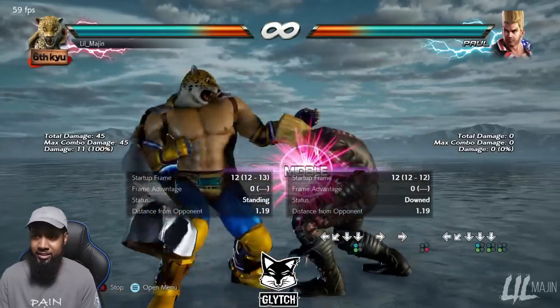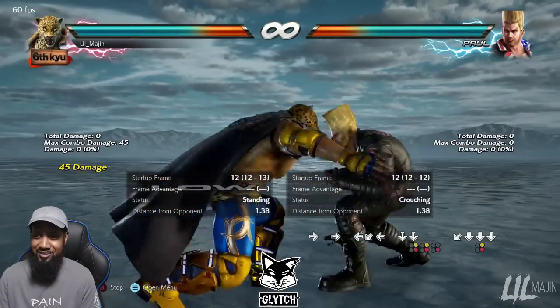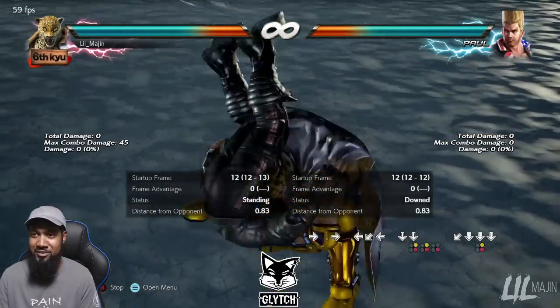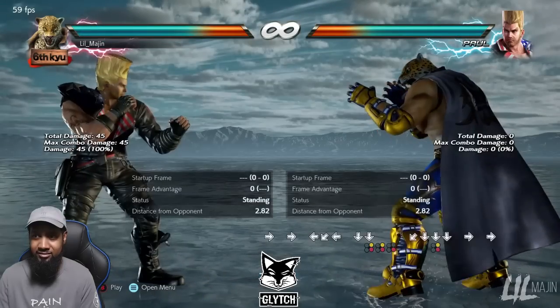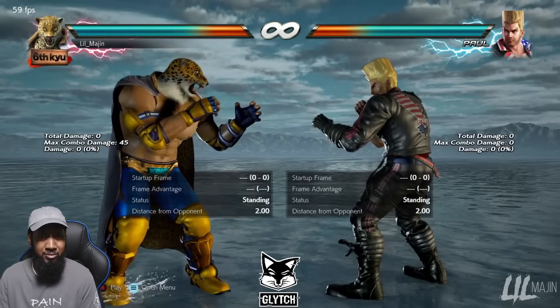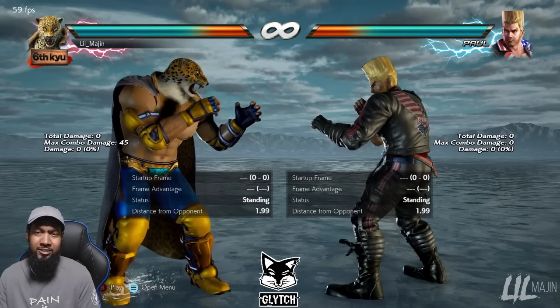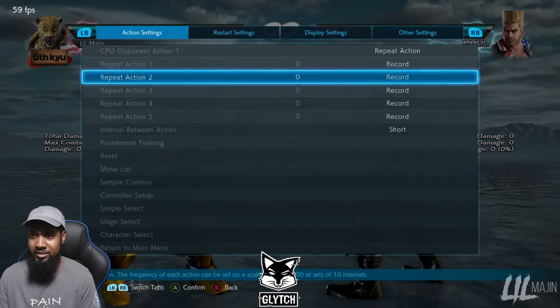Both of King's crouch throws floor break on stages like Forgotten Realm and the Acker Rum stage. That's really good — both of them floor break. One of which gives you a good burning knuckle setup.